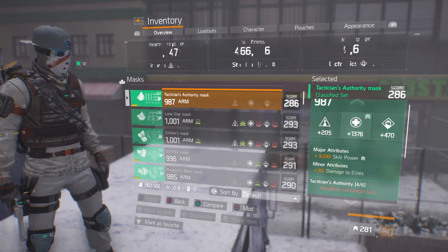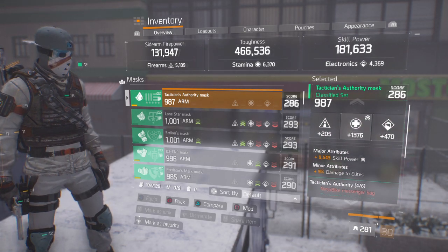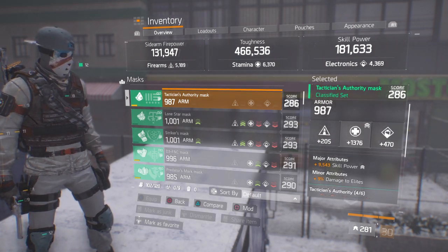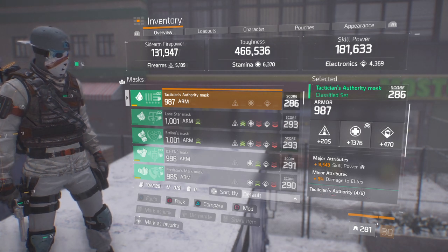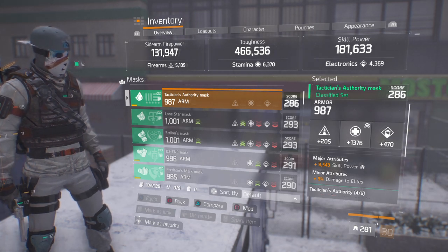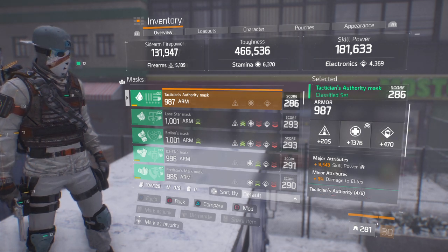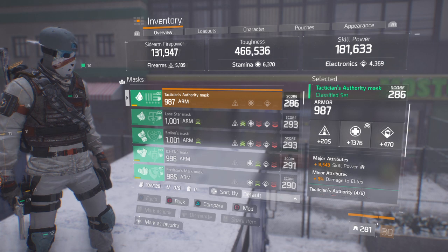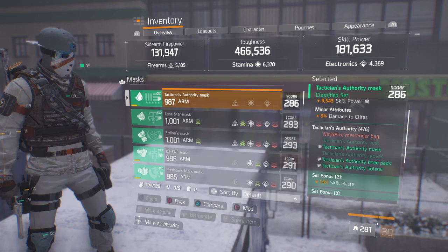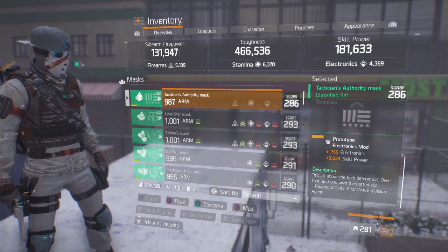It is a work in progress. Moving on to the mask — you want skill power as a major attribute. Minor doesn't really matter, but if you're into PvP then damage to elites works. 1376 stamina, and I can still optimize pretty much every single piece on this. Once that's done, my toughness will actually be higher than it currently is. As you can see, 1376 and it can be up to 1401, and the mask can get up to 1001 armor — that is the perfect ideal situation.